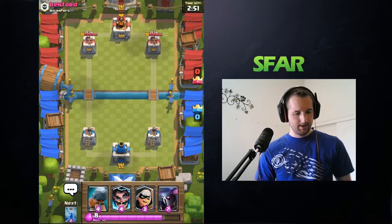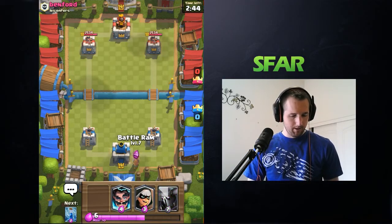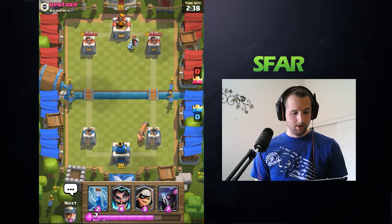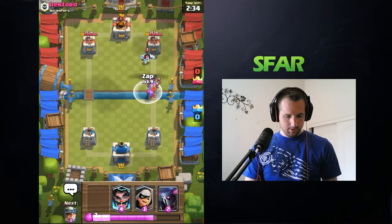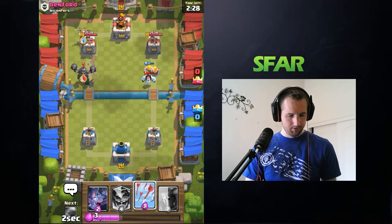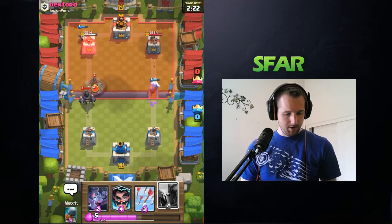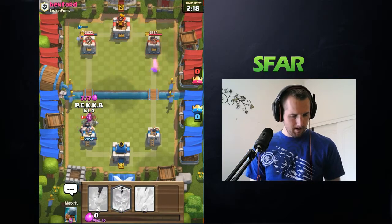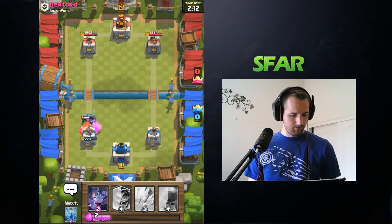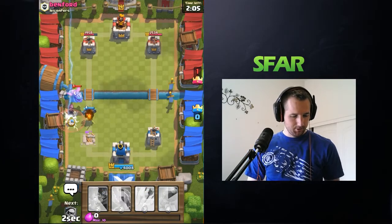It's always good to see what your opponent does first, but you don't want to wait too long because you don't want to leak Elixir. We're going to play the Battering Ram in the back and draw out what he has in his deck. We're going to Zap and push on the opposite side. He's using a Mega Knight, so we have to get that P.E.K.K.A. down to stop it — he's going to get the jump on it. He also has a Hog, so we might have overextended a bit. We're going to play the Electric Wizard to stop that and then play the Bats.